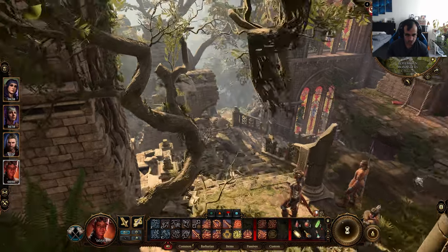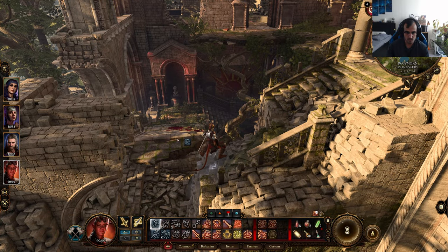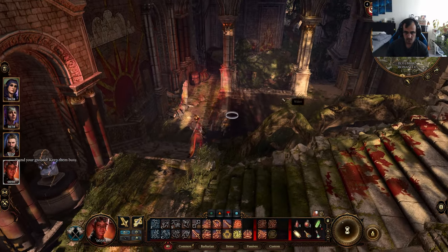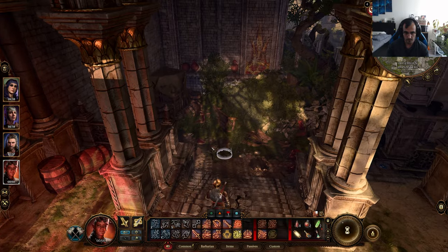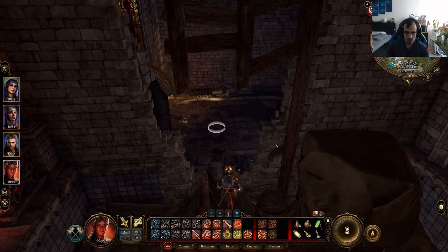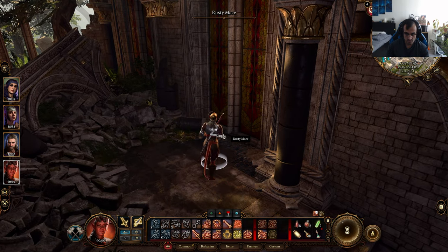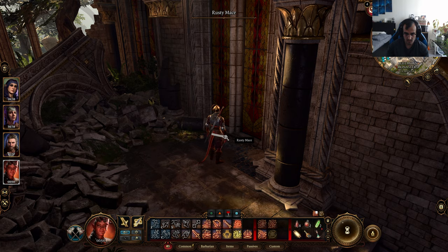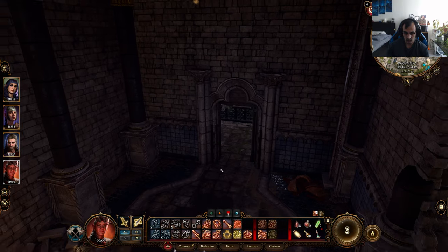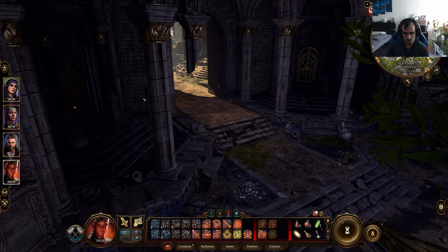I'm going to detach my party members so they don't follow me, because Gale couldn't jump the distance and was causing trouble. You get down here — there are no enemies, just a talking statue. There's a barrier you can easily knock down with a sword. This is your third item: the rusty mace.